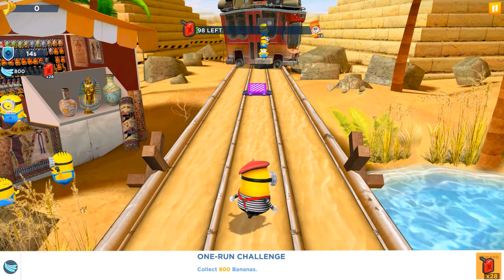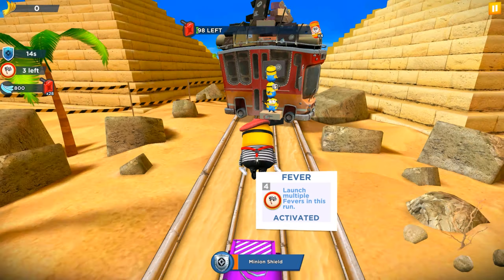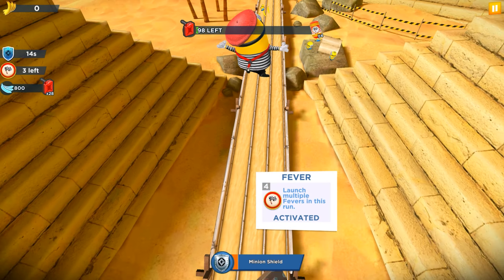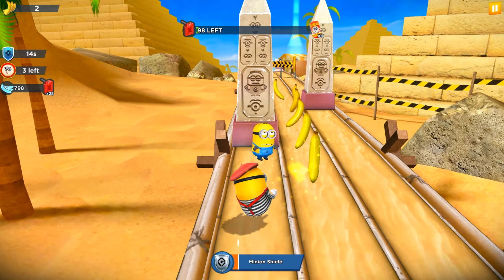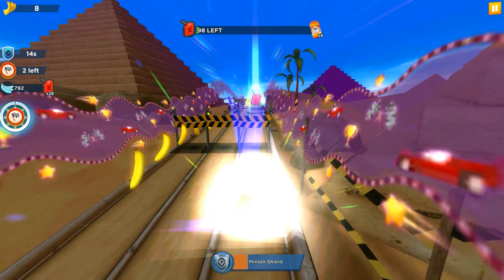We have an easy one-on challenge, and it's easy because in the Pyramids we have Secretaries and we can get many, many bananas and many vacuums in it, and that way we complete this Milestone.